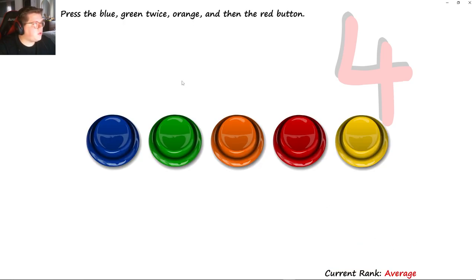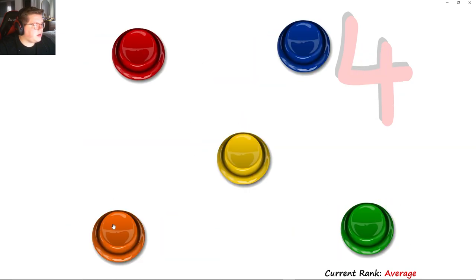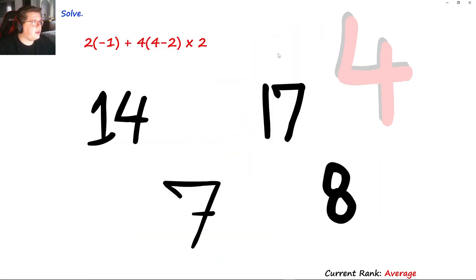Press green, blue, green, orange, red — blue, green, blue, green, orange, red — blue, green, orange, red. A lot of math — I actually kind of like these math ones because I know I can't get them wrong. So that's negative two. That's two, that's eight, sixteen. Sixteen plus negative two is fourteen.